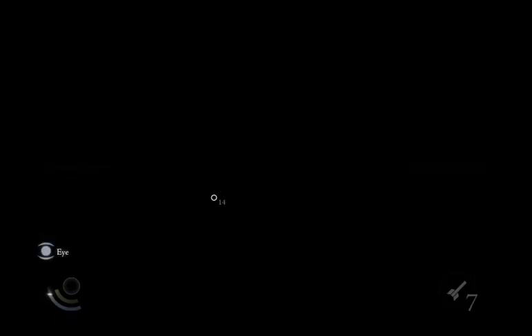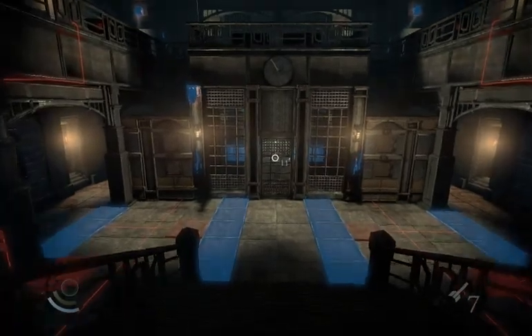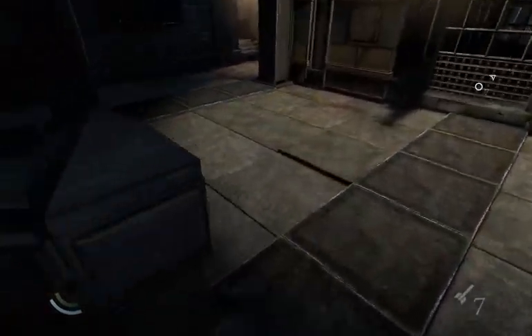Here we are on the bank heist. We're doing this without wire cutters. Press F on the keyboard. Whatever's blue resets these levers on the right and left. Red is a trap.